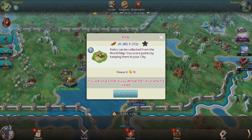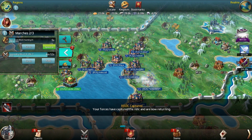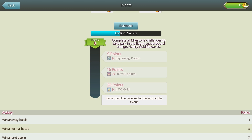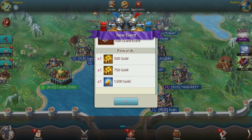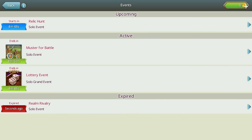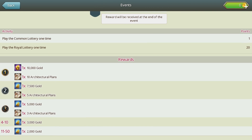Participate in the relic event — you can get gold for every relic you find and retrieve on the world map. The realm rivalry and the kill event both offer a good amount of gold for reaching the third milestone, so you may want to roll up your sleeves and reach it. There are also grand events taking place every week; they are usually shorter events with more difficult milestones, but the payoff is higher. Be sure not to miss them.